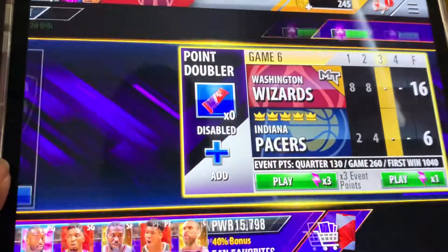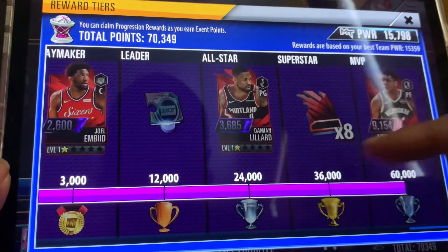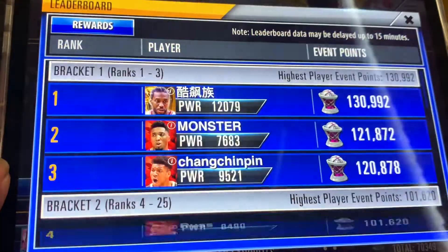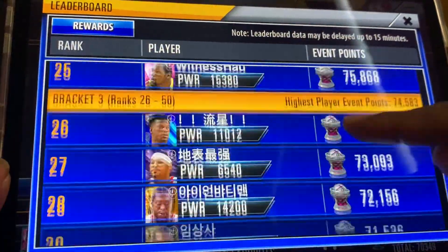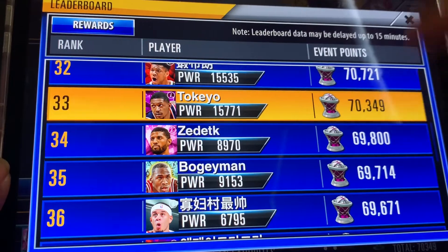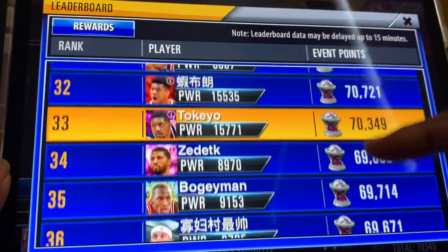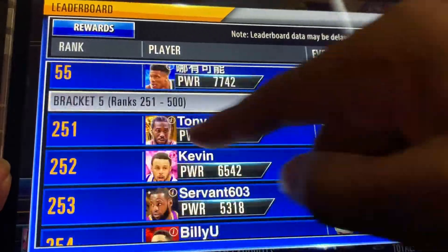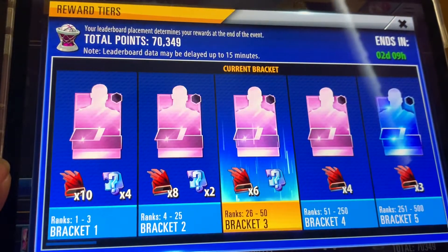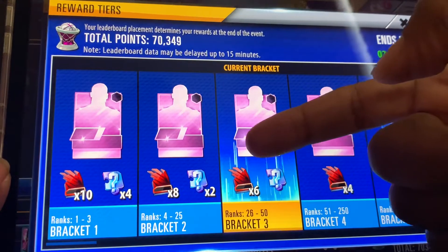Let's go into domination. This is my domination chart — I got Joel Embiid, auto diamonds, the Lillard, and the Giannis. Let's go into leaderboards. Where is Tokyo? I'm 33rd at 74,390. I'm not even using any more doublers. I could probably get up to 25 but it's going to take too much work, so I don't mind staying in this area. The next bracket is 55 and this guy is at 65, so I just need to keep playing. At least I get a diamond reward in this bracket — I want to stay within these two brackets without doing too much work.